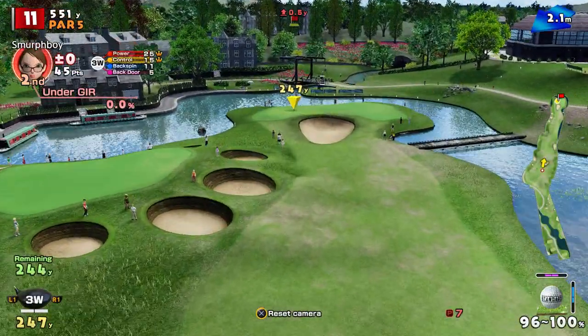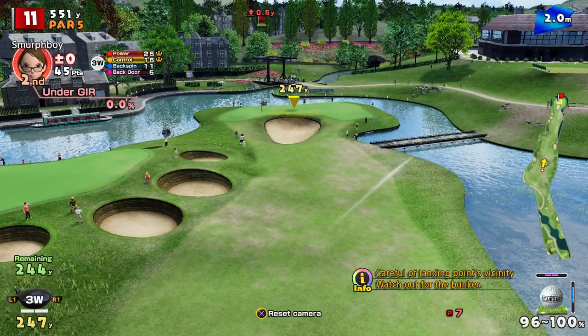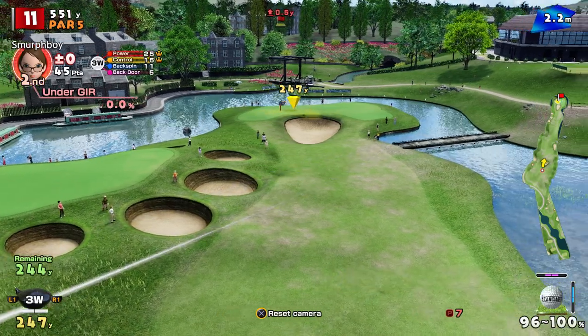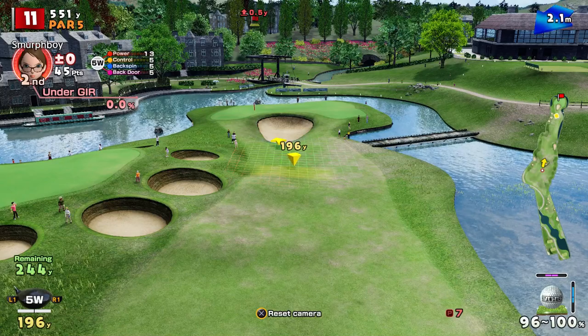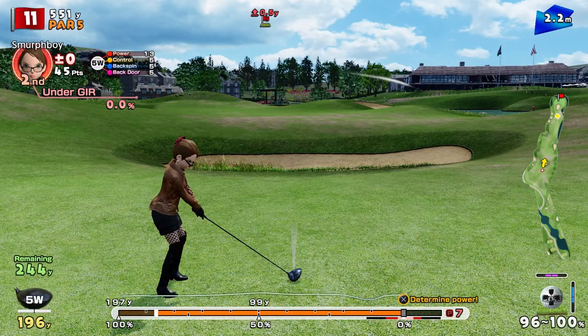2.45 to go. Look at that, the kidney shaped green. Luckily the pin isn't there, which is the really bad place to have it. But at least we've got something to hit at. The better shot's probably to lay up here and give myself a good approach, actually. That's a sensible strategy here, rather than trying to hit a five-wood onto the green.